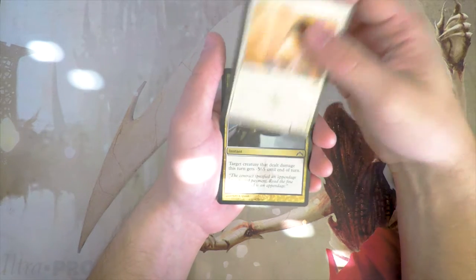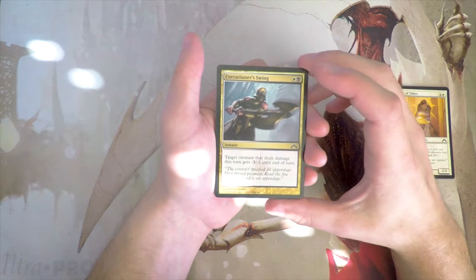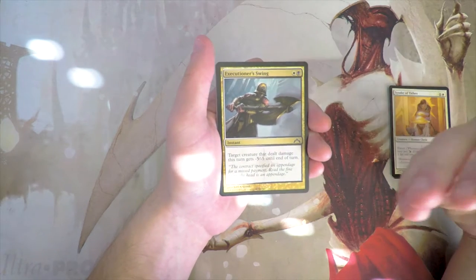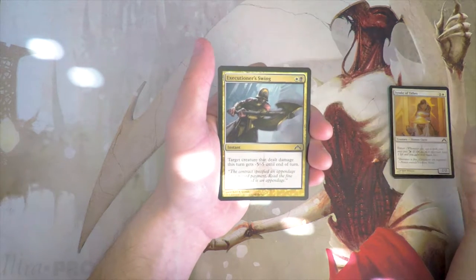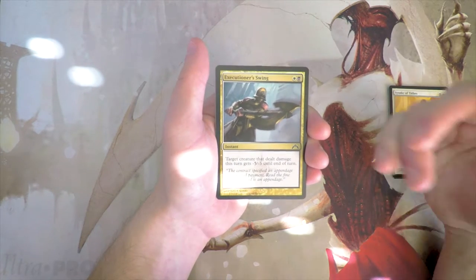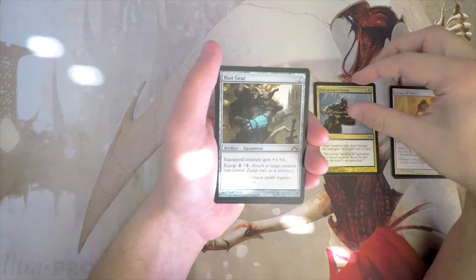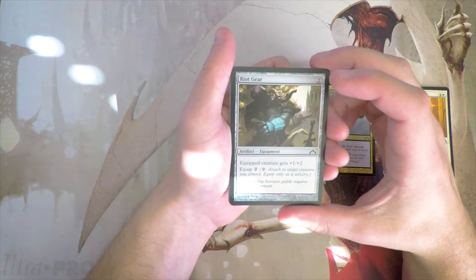Executioner's Swing — white and a black for an instant. Target creature that dealt damage this turn gets minus five minus five until end of turn. This is very reminiscent of Dismember, though a little more focused in that it has to be a creature that's dealt damage this turn, which means you're going to have to take a hit. But it only costs two and it's instant speed, so I really like this as a removal spell. That's my pick so far.